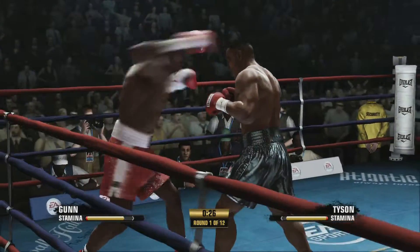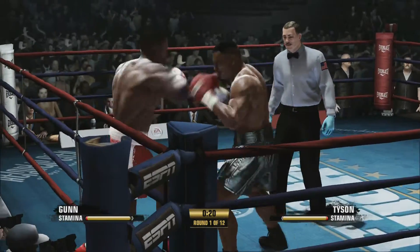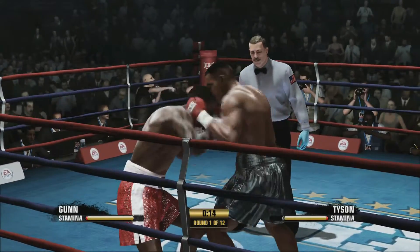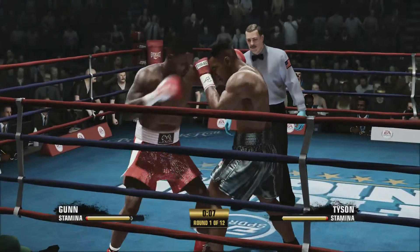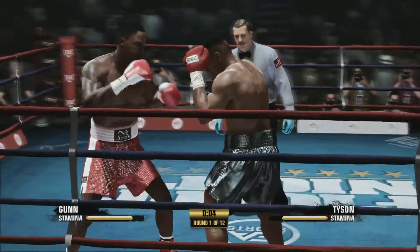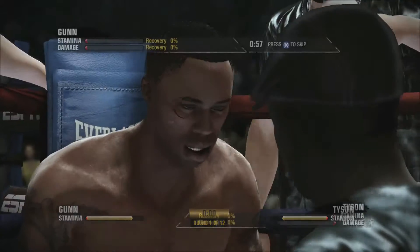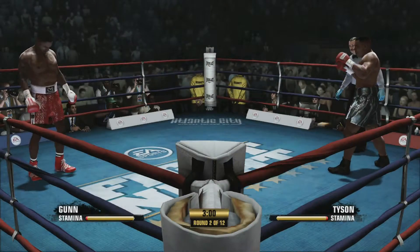That's a bad cut too. Big left, nice overhand — cracks Mike. These guys are just brawling so far, stamina out the window. Big combination by Tyson. This is a step up — Tommy Morrison is a legend, but Mike Tyson... look at that cut. That is a bad cut for Max Gunn. Round two.